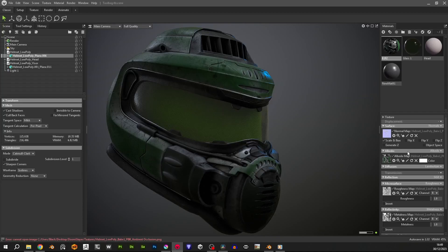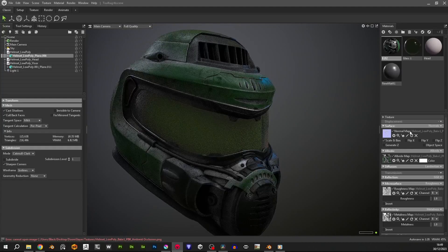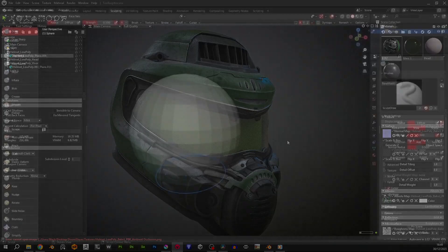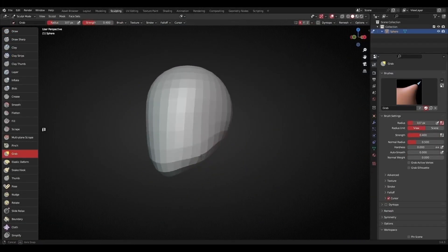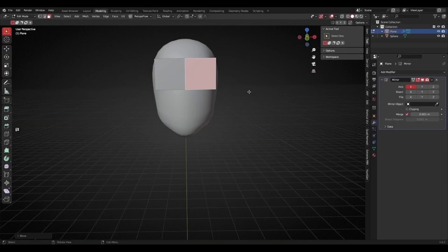That being a bit of an issue, we decided to change up the demonstration. Instead of relying on sculpting, I decided to show them a similar way of getting the results we needed using poly modeling techniques — most of it very fundamental, basic stuff that pretty much any beginner would know.